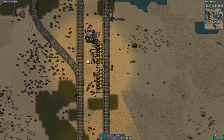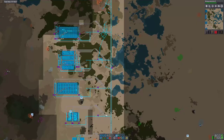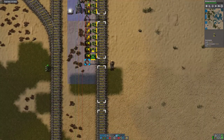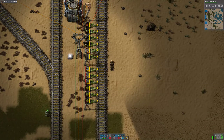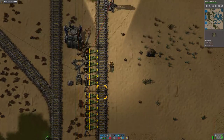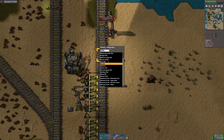Hello and welcome back. This is the old landfill station that I was using to bot-fill this area. It's kind of served its purpose now. So what I'm going to do is reverse the direction of the stackers, make these old storage chests, and change the name of this from landfill to trash.